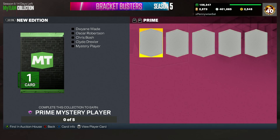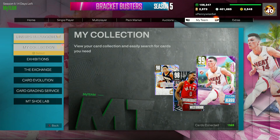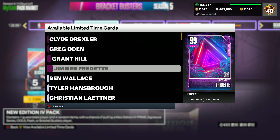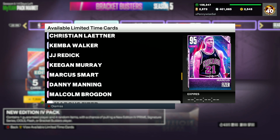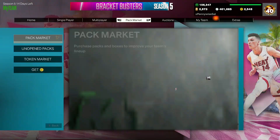In this video, I'm going to be going over my predictions for the New Edition lock-ins in NBA 2K23. If you have no idea what New Edition lock-ins are, these are the new Tuesday packs. Every single Tuesday, we get a new New Edition drop that has four primary cards. There will be bracket busters in the packs, but those are not in New Edition. For example, Clyde Drexler is the Dark Matter, Ben Wallace is the Galaxy Opal, Marcus Smart is the Pink Diamond, and Tristan Thompson is the Diamond.